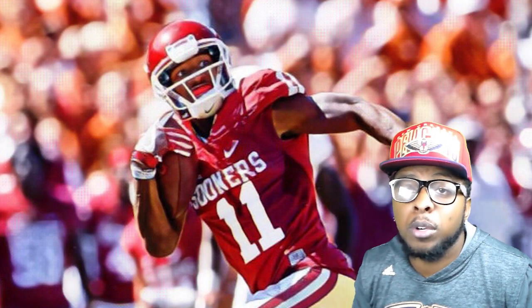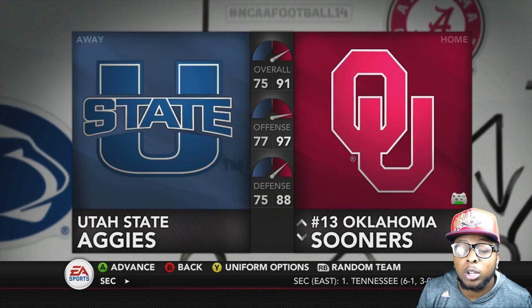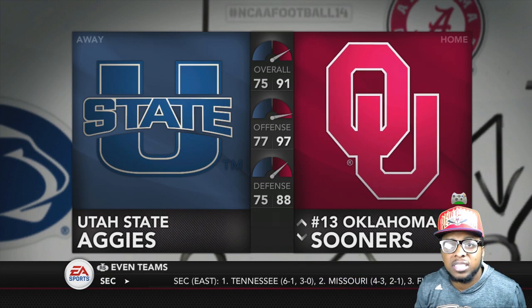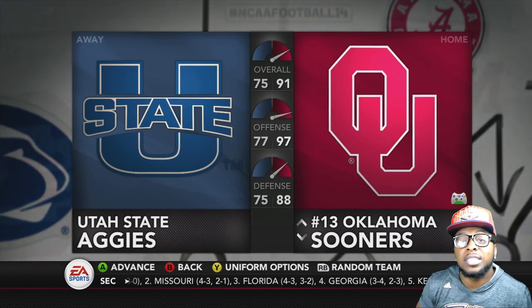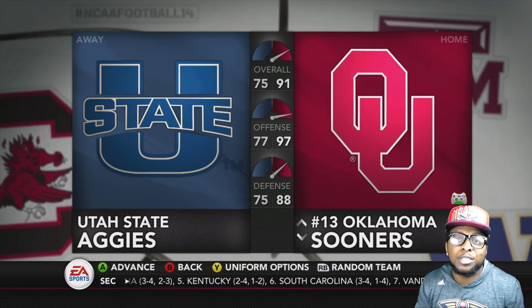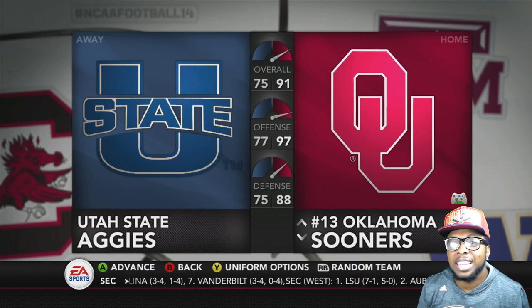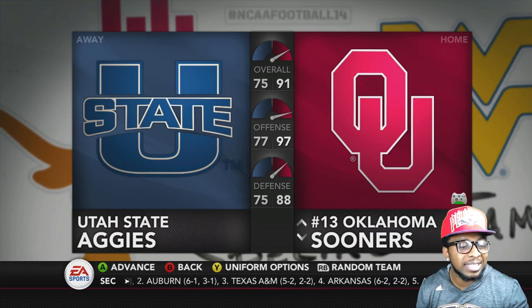We're talking about Oklahoma's D.D. Westbrook versus Washington's John Ross. Now, the way these challenges work on this channel, we go into practice mode, we play against the same defense, we turn the timer on, and we see who can run a 99-yard touchdown first. Today, since we got two small quick receivers, we're actually going to do a wide receiver screen and see who can take that 99-yard. D.D. Westbrook's going to be up first. We're playing against Utah State's defense.